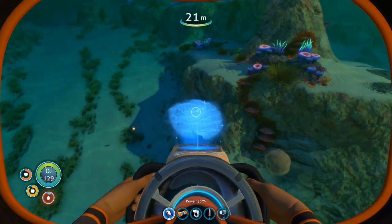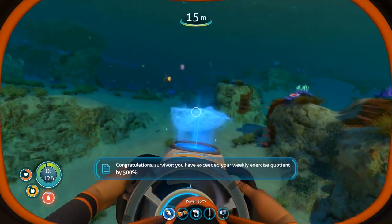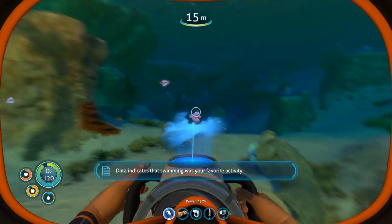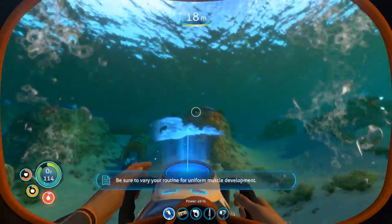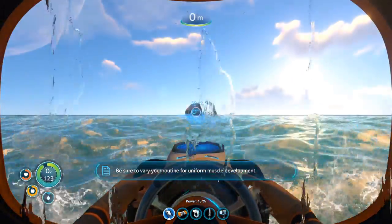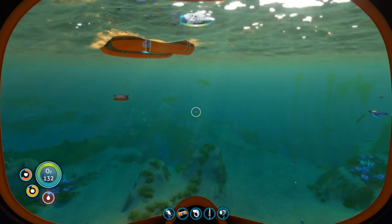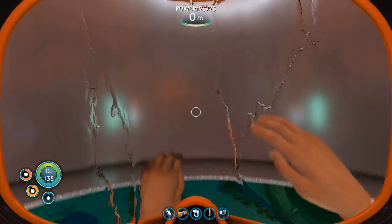First we need to drink something because our stats are dying. That little blinking light means you're thirsty. You've exceeded your weekly exercise quotient by 500% in like an hour because you're swimming all day! We're almost back to base — pop under here, drink something, then build the laser cutter.